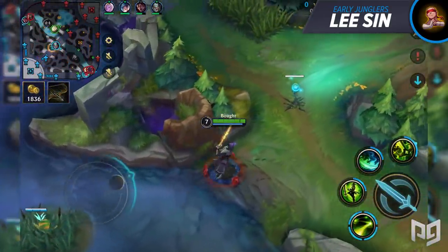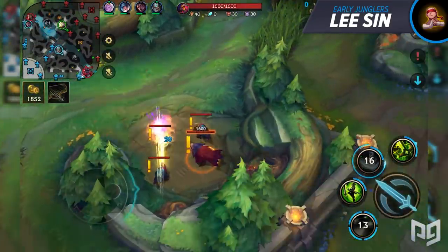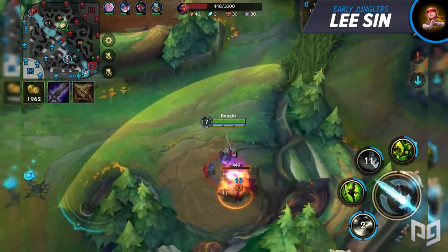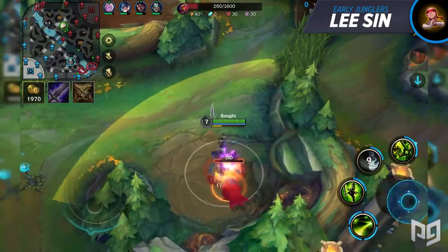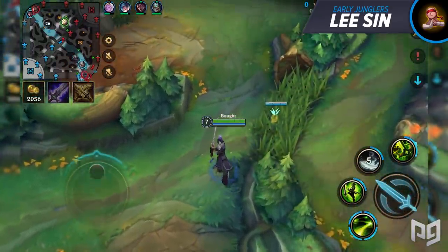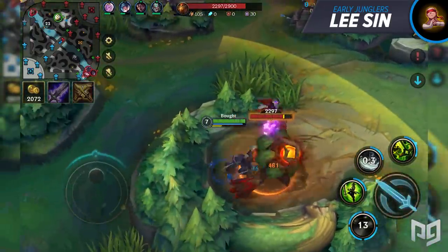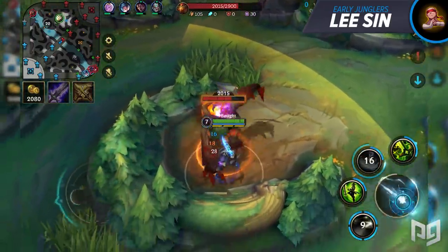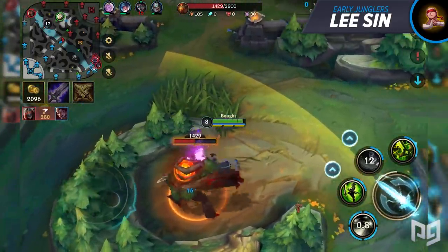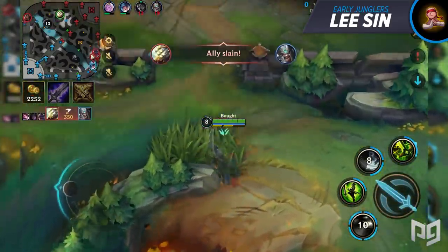If your champion can't deal with early aggression, rush to your blue buff and place a ward in the brush next to it. Then recall and swap your trinket ward to a sweeping lens, and start with your red buff as usual. If Lee Sin or anyone else places a ward near your blue buff, you'll now see it on the minimap. If he goes for your blue buff and hasn't killed his yet, take his camps and get to your power spike.